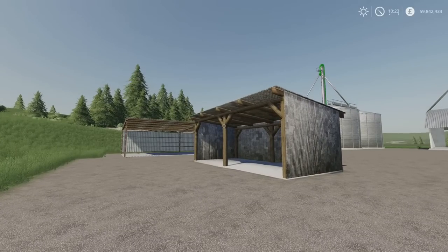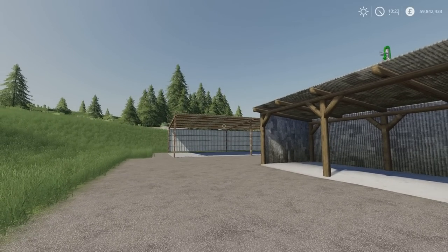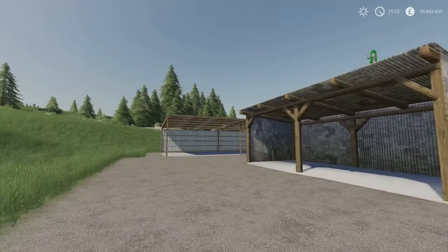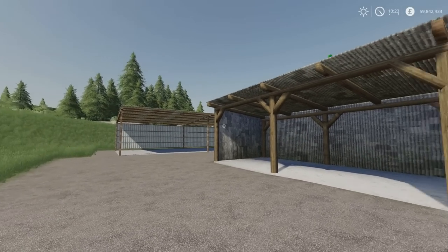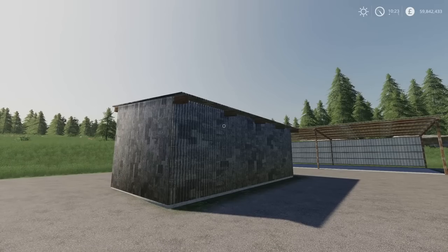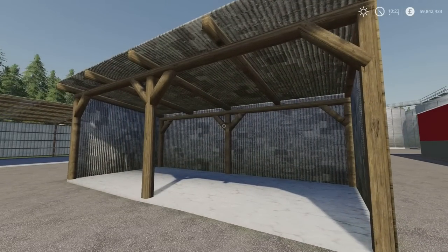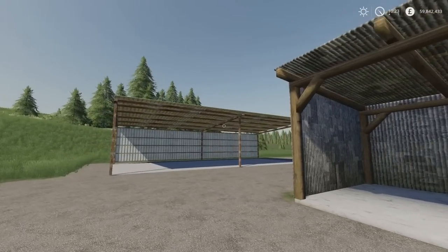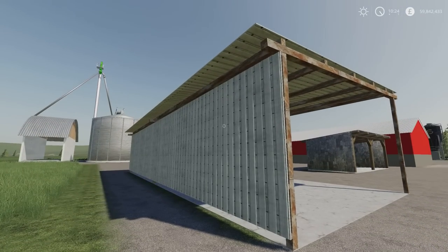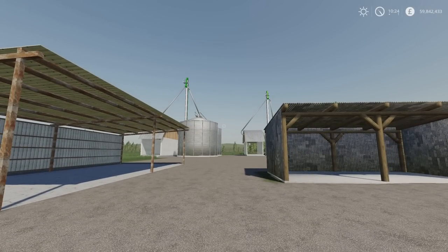Next we have the small and medium sheds by Rambo. 2.08 megabytes download. It's weirdly two slots for the small shed and one slot for the large shed. 5,000 to buy the small and 15,000 for the large. Also under placeables and sheds. There's no lighting on these, but they're nicely detailed and textured — corrugated ridged metal from a distance with wooden construction inside, and a more pressed metal feel on the other one.